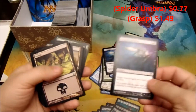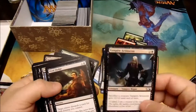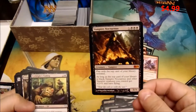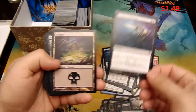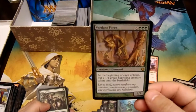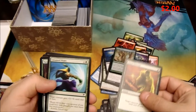Another Grasp of Darkness. Leyline of the Void — nice. Another Grasp. Vampire Nocturne. Another Grasp. Foil Verdant Force — nice!